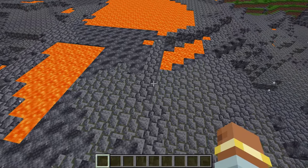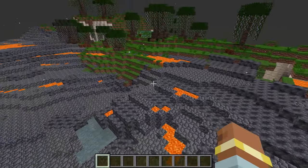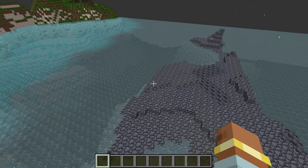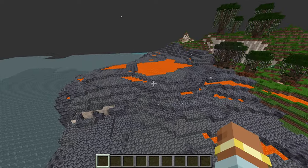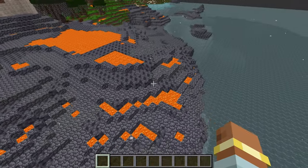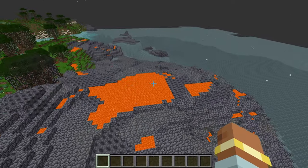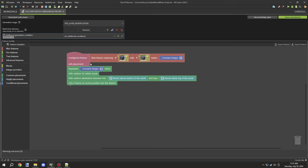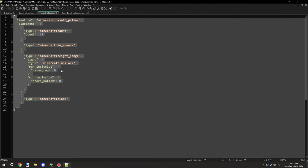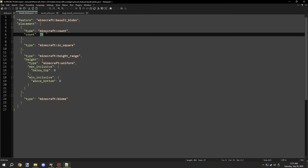I already got the foundation for the Deltas set up, so as you can see there's lava generating on some of the flatter parts through the Deltas. Over time what I ended up doing was lowering the amount of cobblestone and adding support for mossy cobblestone, which is why it looks a little different than the first clip. This is for the mossy cobblestone feature — and that's literally all the code I'm using.